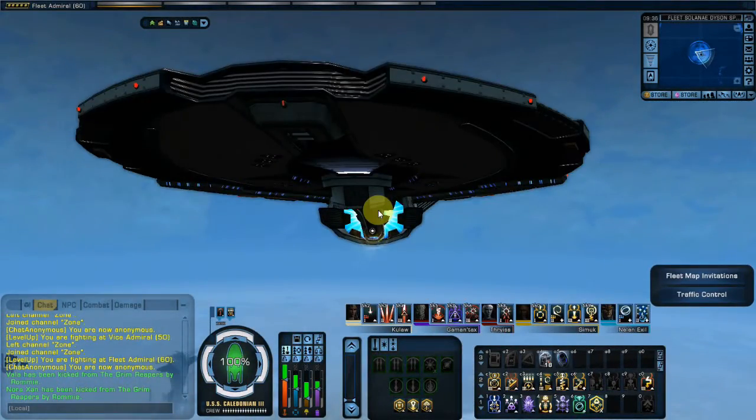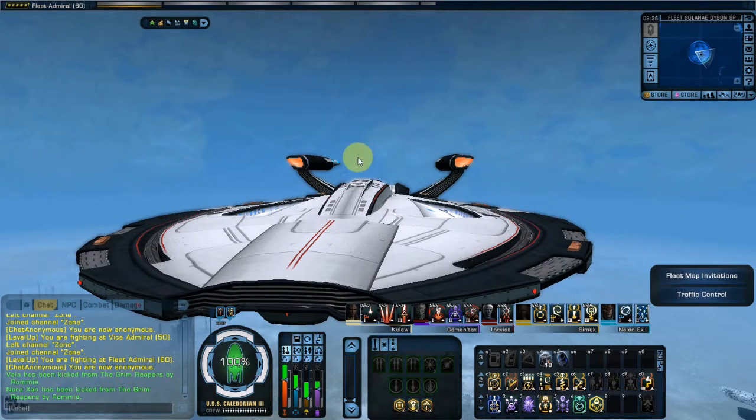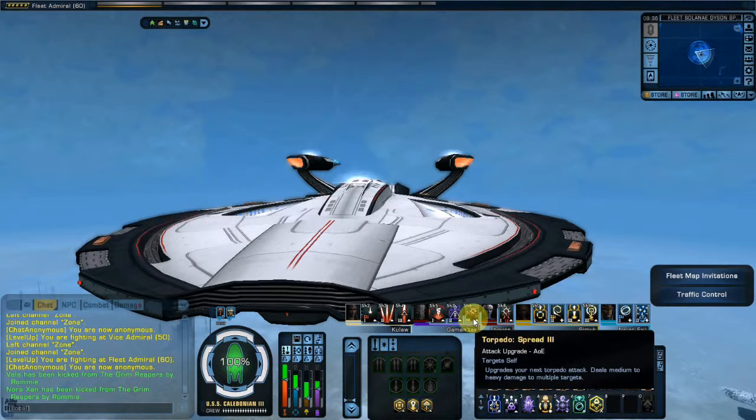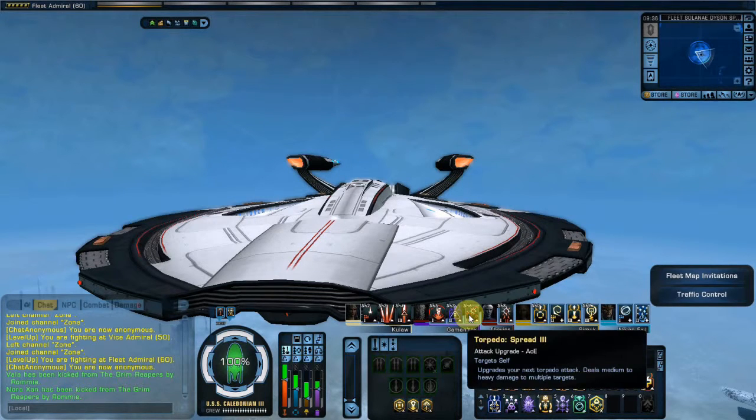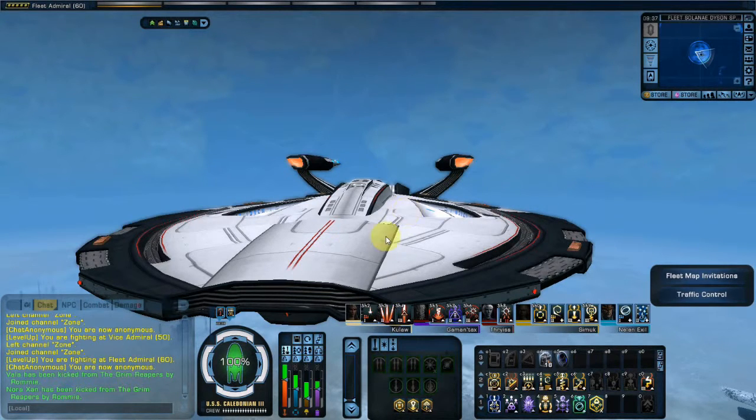It's a pretty sweet ship. Basically it's the Avenger with an extra Lieutenant Commander spot in Tactical. Whereas there's a Lieutenant Commander in Tactical in the tier 5 Avenger and then you've got a Lieutenant Universal, now you've got an extra Lieutenant Commander Universal. And in the tier 6 version, the given Lieutenant Commander Tactical is also an Intel Hybrid seat.